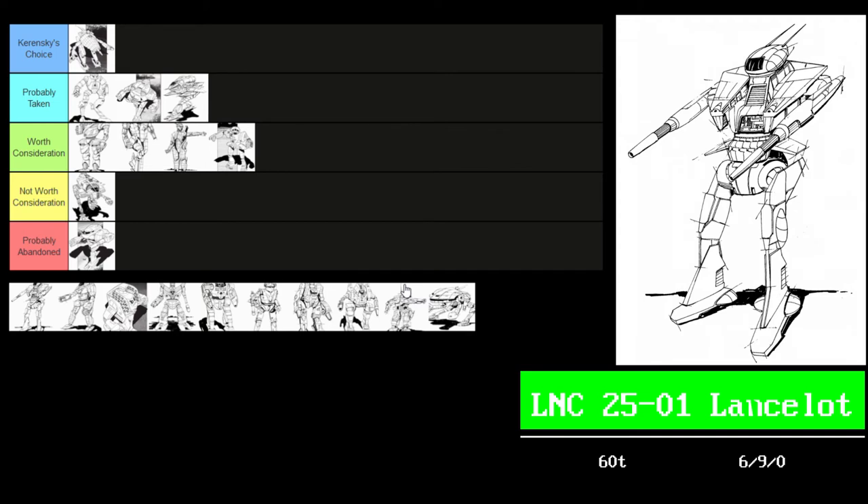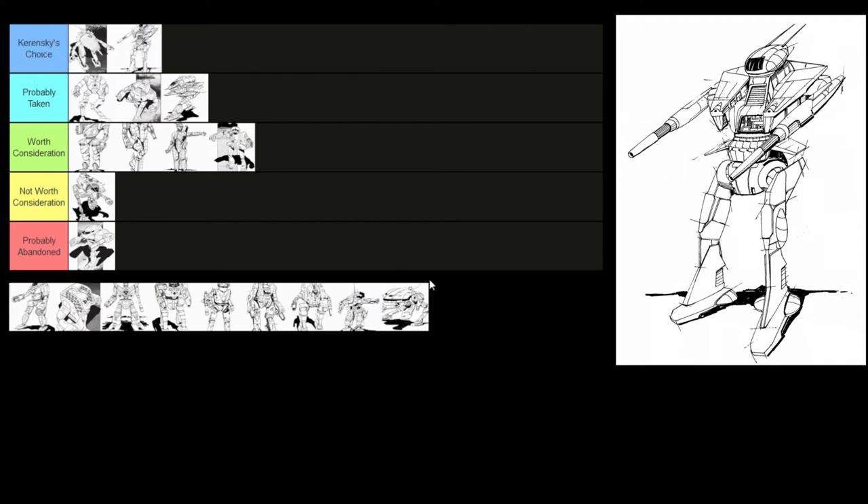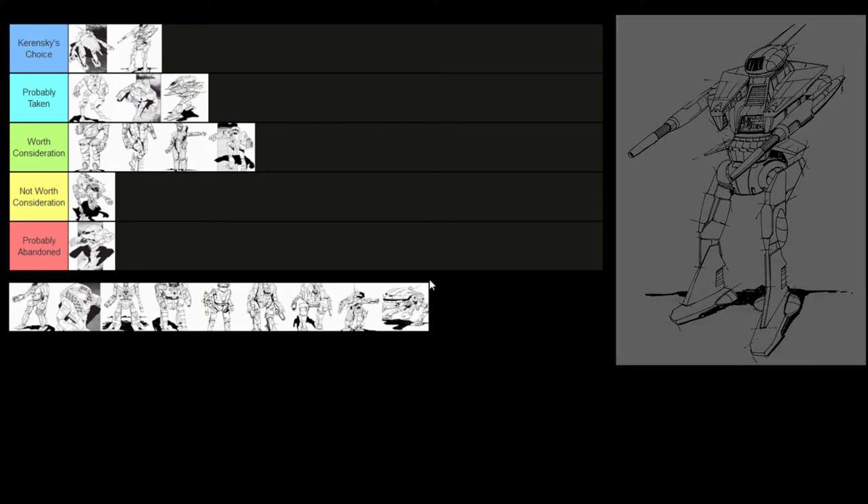The LNC25-01 Lancelot — I think this is our first XL engine in the book. It's a 6/9 60-tonner — very fast — with an all-energy loadout: a PPC, two large lasers, a medium laser, and 13 double heatsinks. It doesn't have endo steel or ferrofibrous, so its armor is only 152 points — about what you see on a 3025-era Wolverine or Shadowhawk. But it's faster than those 55-tonners and has solid weapons. It's almost heat-efficient; dropping the medium laser or adding one more double heatsink and you could fire both larges, the PPC, and run all day without heat problems. I think this falls into Kerensky's Choice.